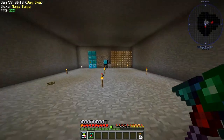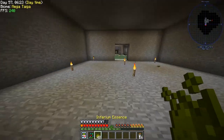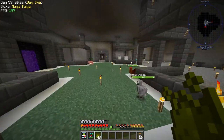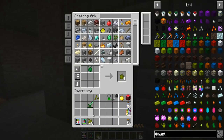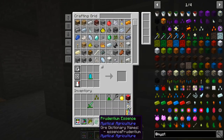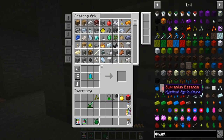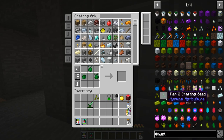There it is — so how do you make tier two? Oh, that's how you make tier two! How much inferium do we have over here? Oh yeah, we got enough. Perfection in a bottle — even though there's no bottle involved.